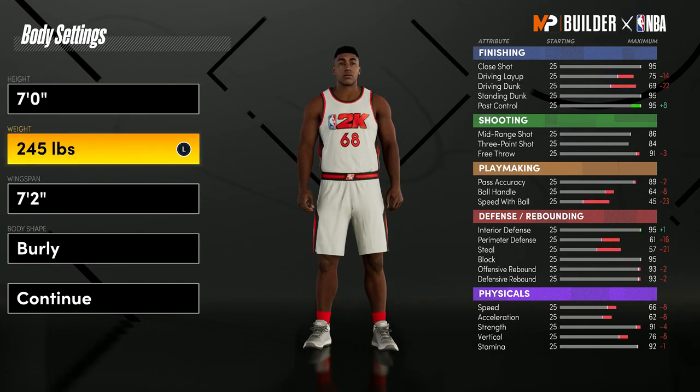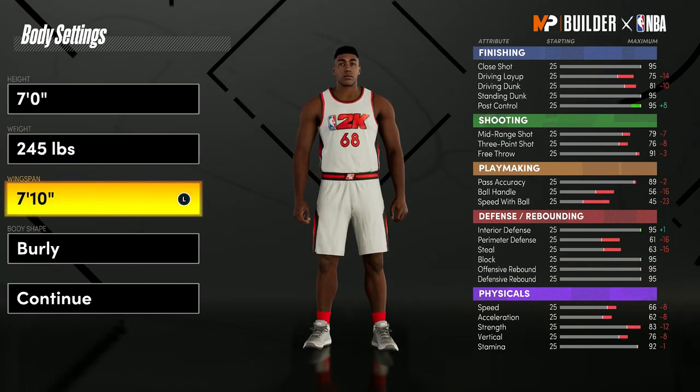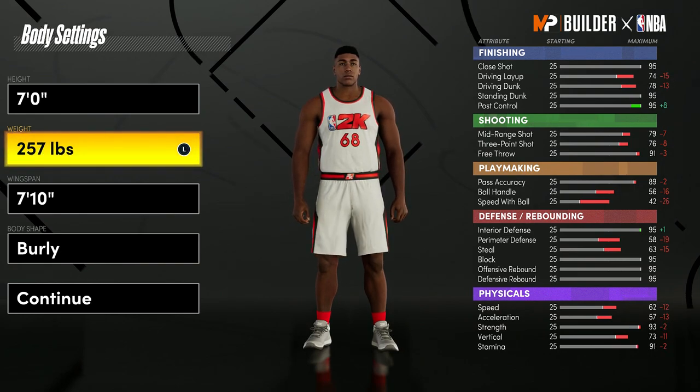For the height, you want to move it up to seven feet. For the wingspan, you want to max it out at 7'10". For the weight, you want to put it up until your strength hits 95, so just put it to 259 pounds.